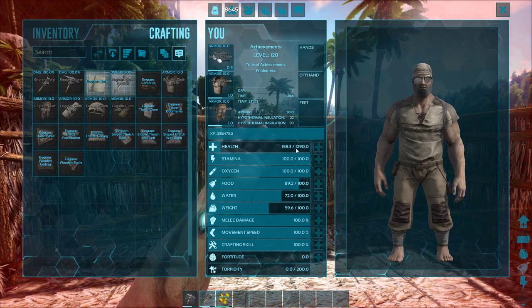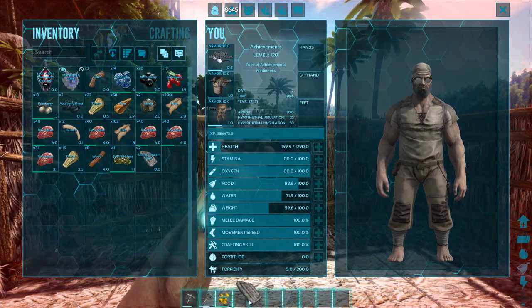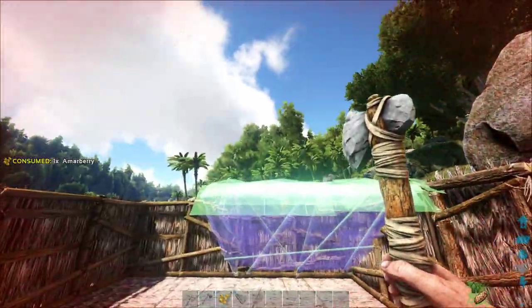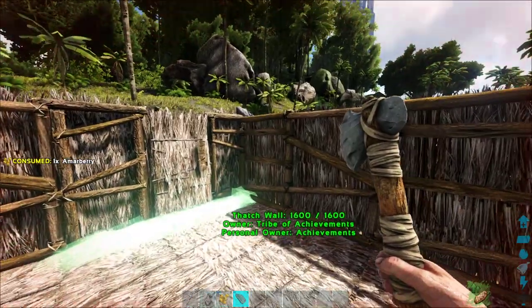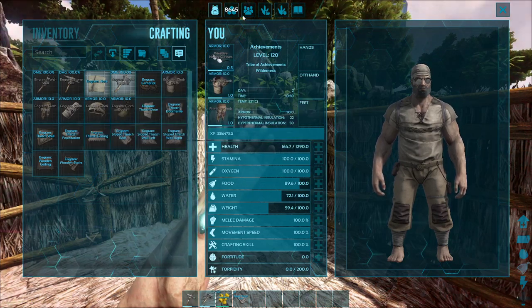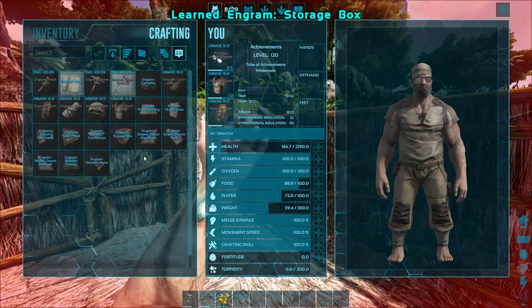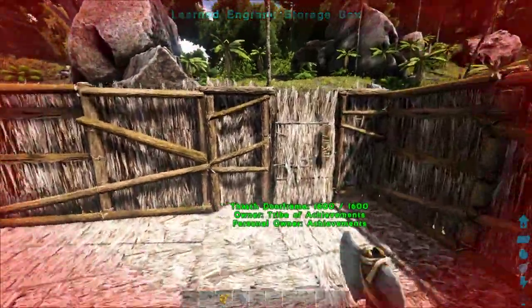Normally that carno would probably kill you in about two hits, but I'm doing this on an OP character just for the sake of the video — I have 1200 health and that's just not something you'll ever normally have. In the future my videos will be on an actual legit character. Let's check the sloped roof. What do I need to make a storage box? Wood and fiber.